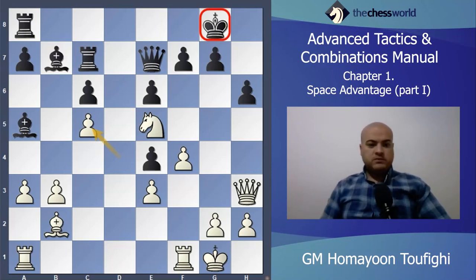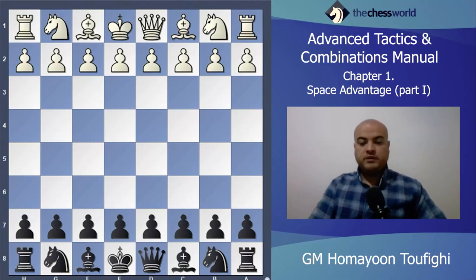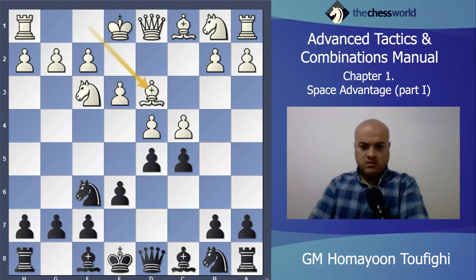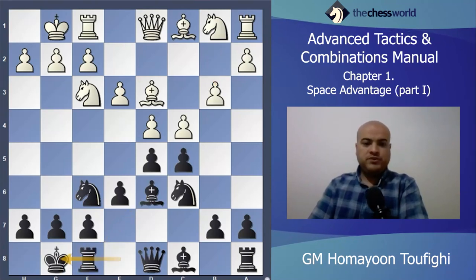Let's go to the third game — the game between Nimzovich and Tarrasch. It's a very fantastic game and a very good example of making space and finding the tactical idea. d4, d5, Knight f3, c5, then c4, e6 — it will go into the Tarrasch system. e3, Knight f6 — I don't want to talk too much about the opening. After Bishop d3, Knight c6, castle, Bishop d6 — just developing pieces for both sides.